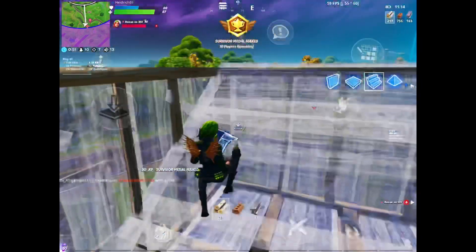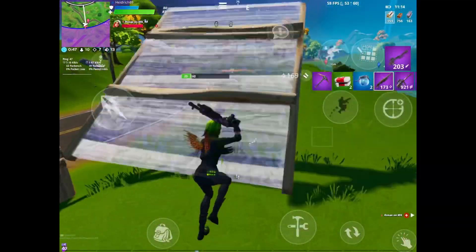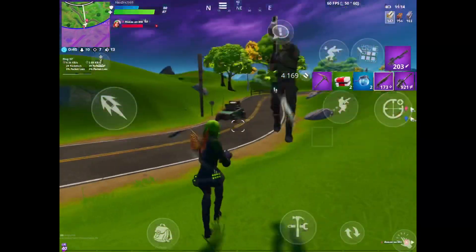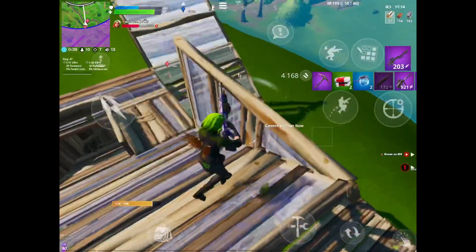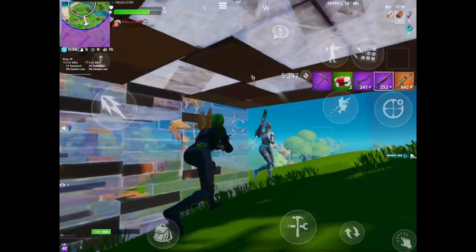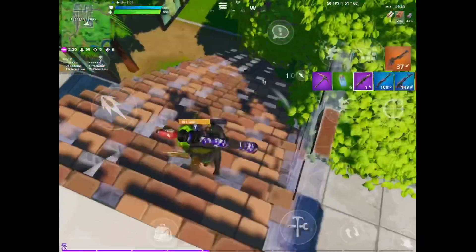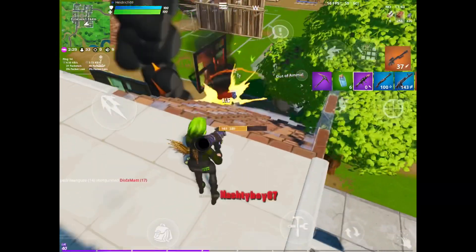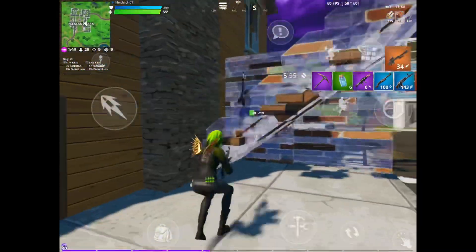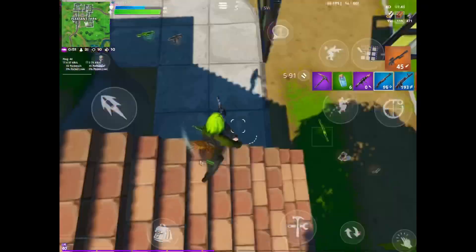If you look at the map, any of the houses or landmarks over in block 3A, I'd recommend dropping there. Nobody ever goes to them, you'll have free loot and really good guns. One of them has the new chest — I don't really know what they're called — but it always comes with at least a purple gun, so you always start off with good weapons. There's also a supply truck that has the slurp stuff in it, which makes it super easy.